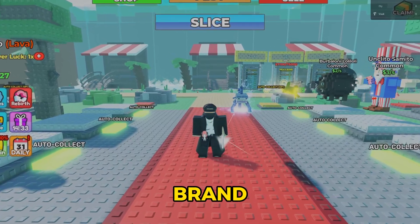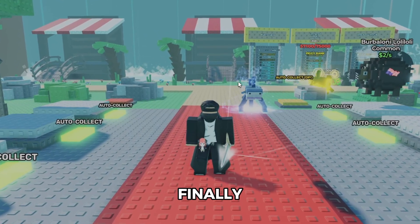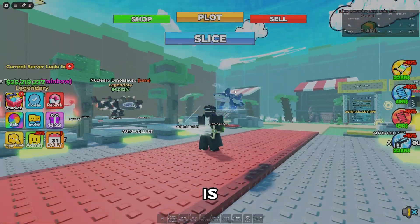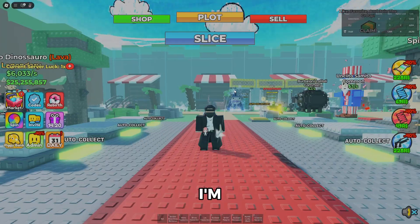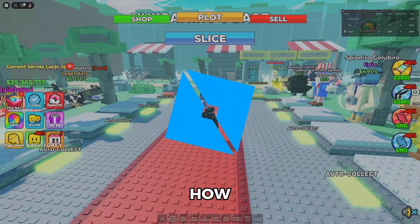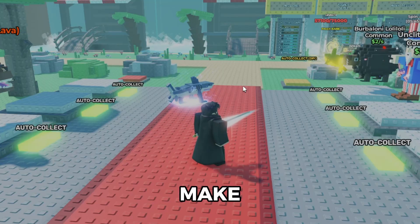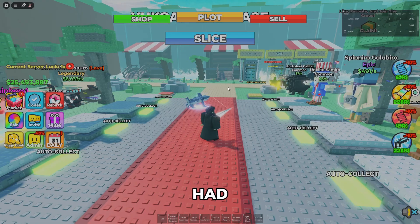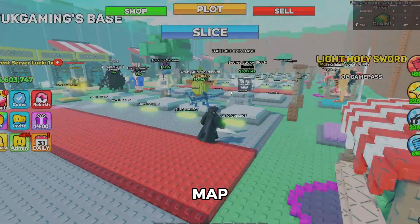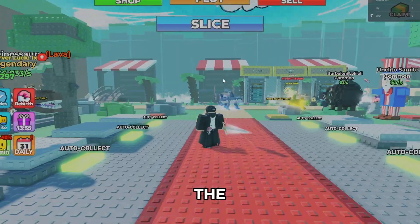Welcome back to a brand new video. I've just released my own game — a lot of you guys have been asking me to release my own game and I finally did. This is called Slice a Brain Rot. I'm going to be showing you the whole game, how I made it, and we're also going to go into Studio so I can show you the organization and how I coded all of this. It took me around four days, and my friend helped me with the map — he's also one of the owners.